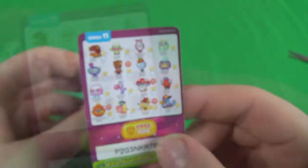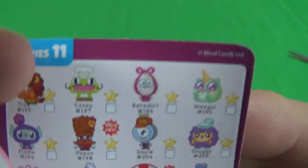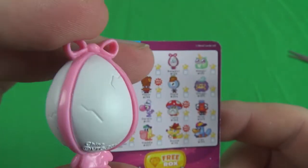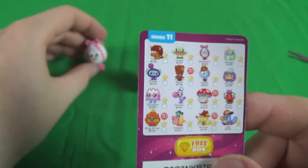So the first one I've got is this egg-looking thing, which is Benedict. He's looking a bit sad — bit of damage on him.